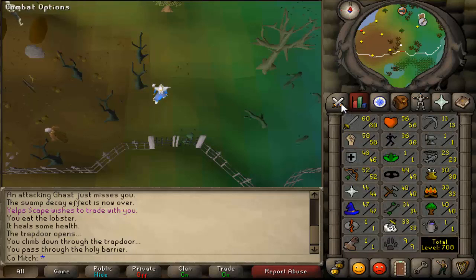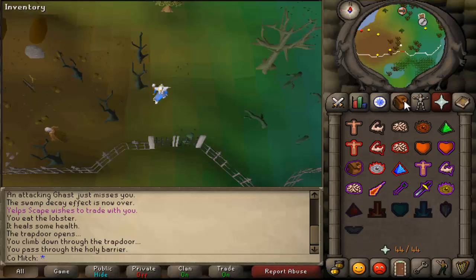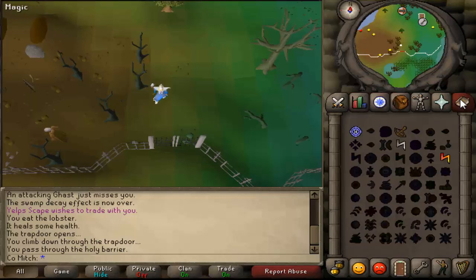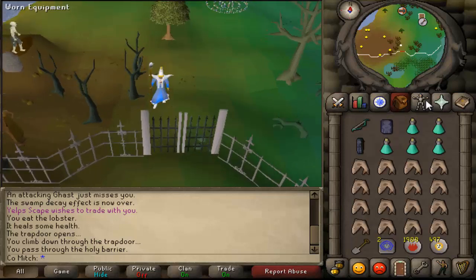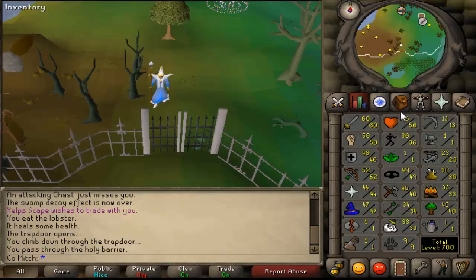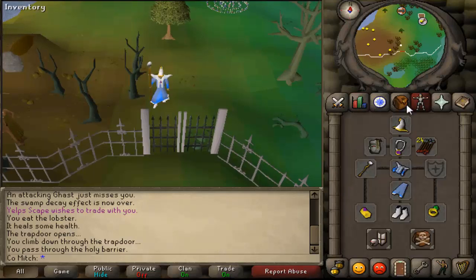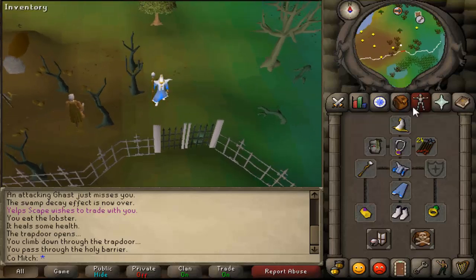I used to do a fair bit of Barrows back in the original RS and I'm going to give it a go in this for a bit of money, see how I go, see if I can get lucky. I'm just going to run through some quick gear setups. When you're at this level and stage of the game, there's no one who's majorly rich really, but for the average person you want to get a hold of a Mystic set.